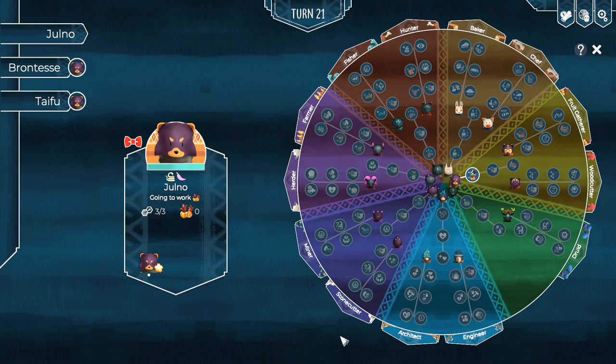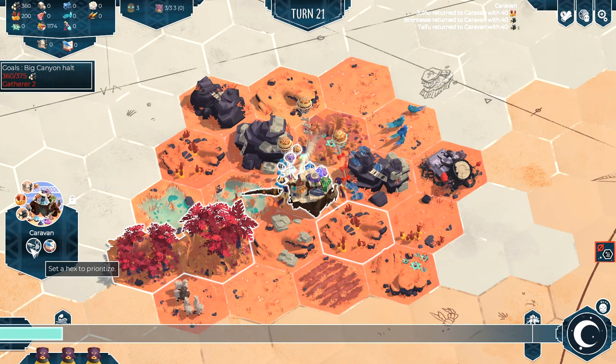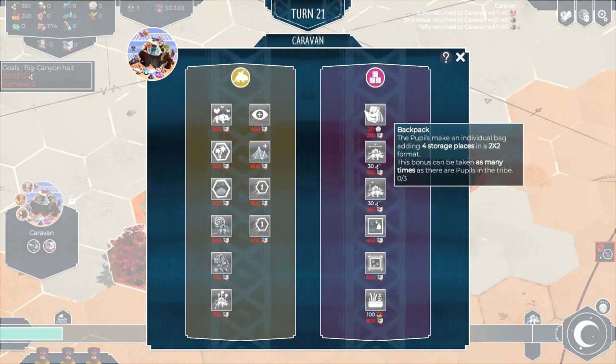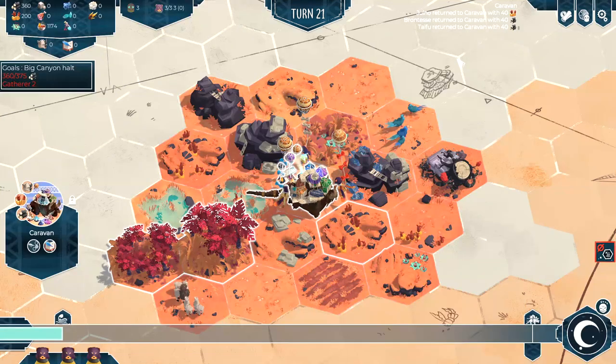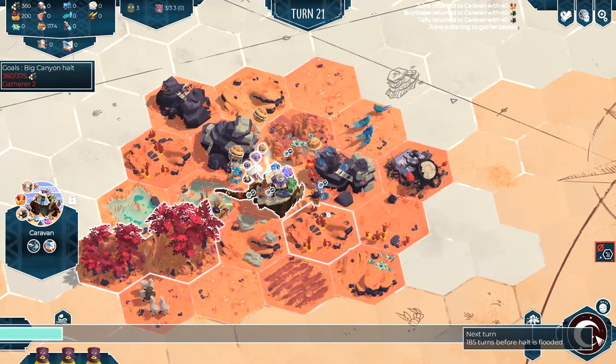There does seem to be one skill missing from the druid tree that isn't mirrored — I don't know if it hasn't been implemented yet, but it's something I noticed. We can also open up the knowledge tree on our caravan, which is a limited per-run tree where you can unlock things like backpacks that make characters more effective at their jobs.